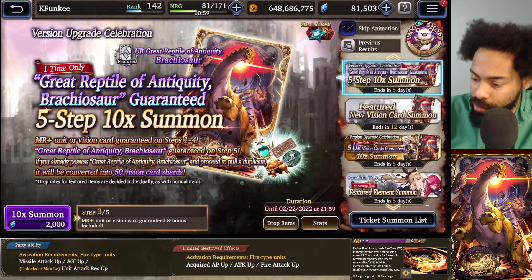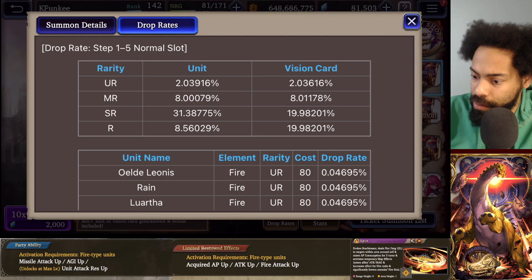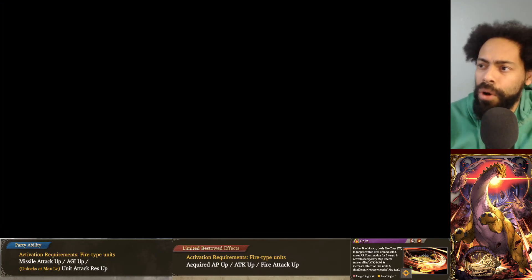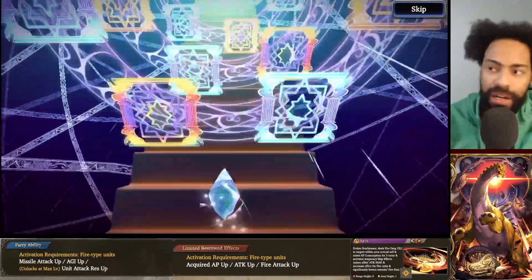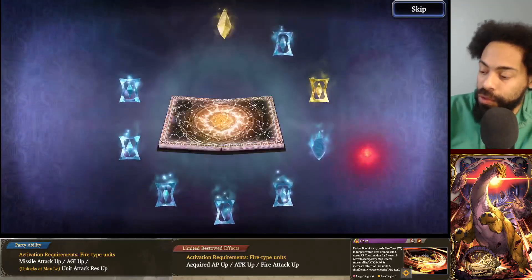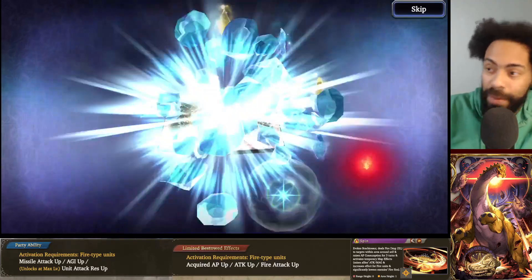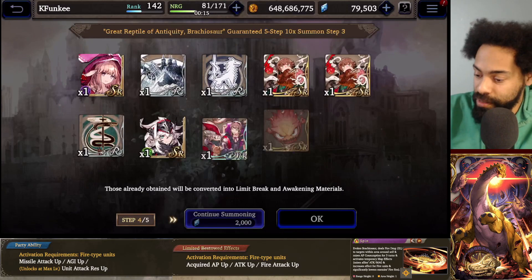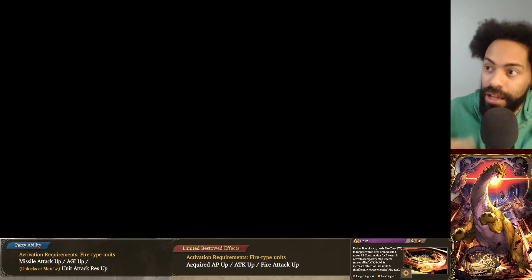You can get UR units - just double checking. I didn't even see if this was one of those where you can get free shards if you pull it twice, but this is probably not going to be the one. So I guess we'll go through all the way to the VC at least. If it's a unit I don't really care - I mean I probably care but it's not going to be anything crazy. Just skip.